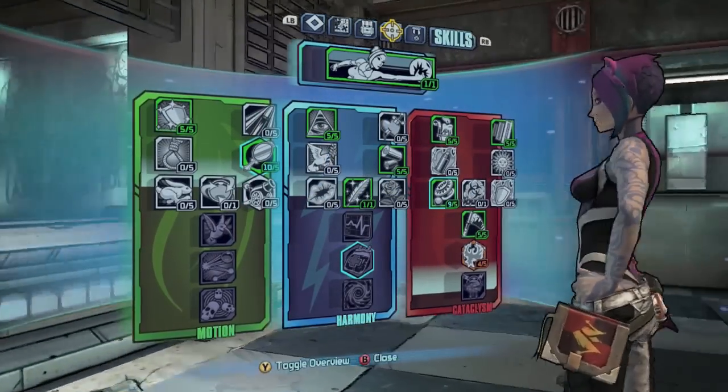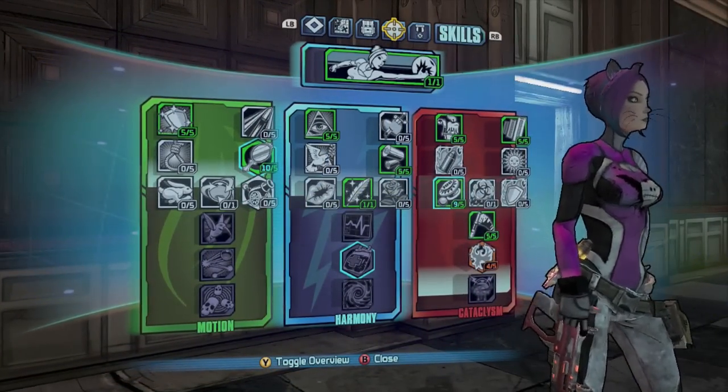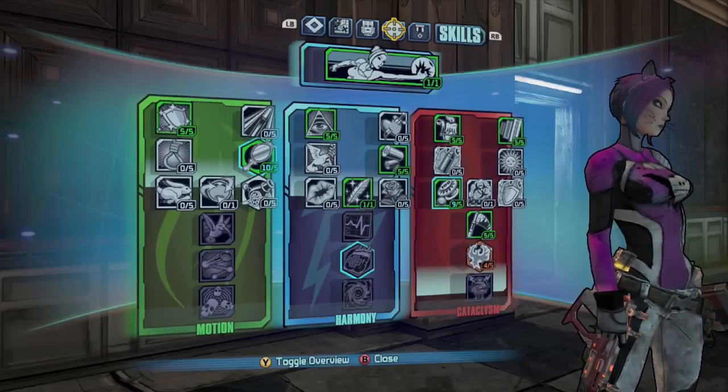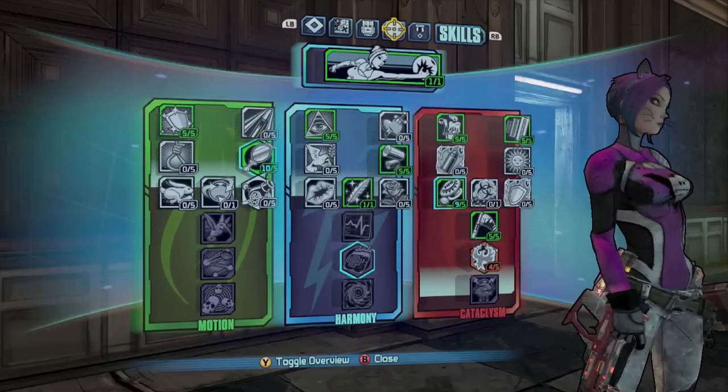Now let's take a look at how my skill tree is set up. It's basically set up mostly for damage. I do keep the Res skill on there because I play with teammates and it's really handy to revive them from across the map. Otherwise, as you can see right here, I am all damage.